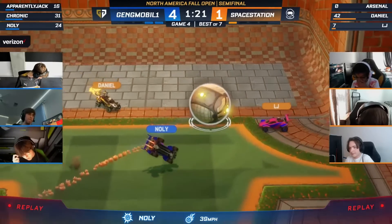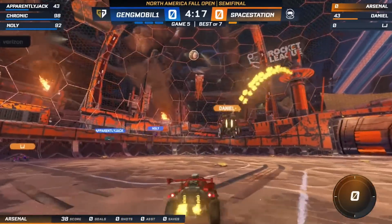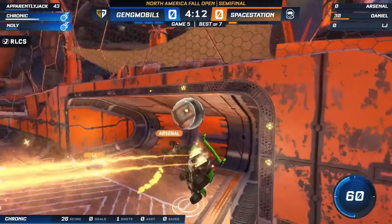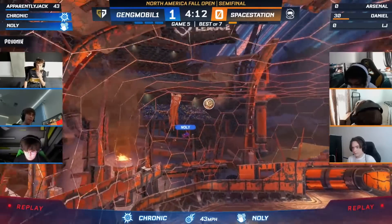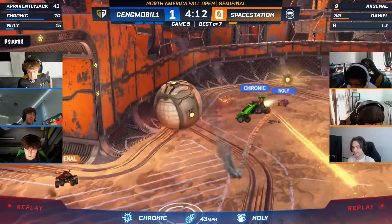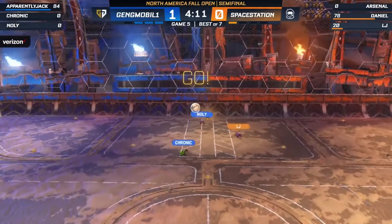Arsenal tried to get a good clearout, was under a lot of pressure. Steps up Nolly — he was going to put a shot on, but it's Daniel with a fantastic bump. SSG are scrambling to control this. Gen.G are like a monster, they're all over him, giving him nightmares. Kronik able to get the first goal. The whole time as Nolly put that ball in the air, I'm just thinking guys tap out — they're all just bunched up right in front of the net. As the dam breaks, 48 seconds in to game five.